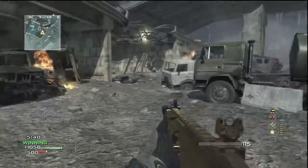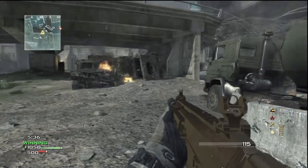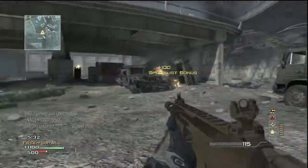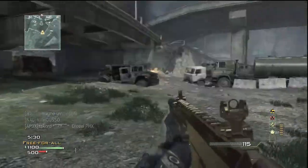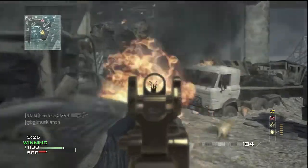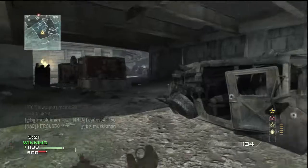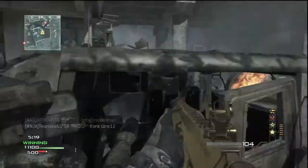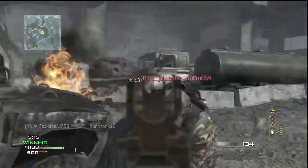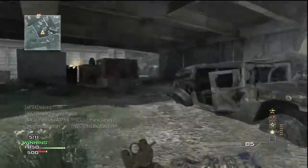I have the Turtle Beach PX21s — they were like probably $80 — and I really don't think it's too easy to hear people's footsteps with them. A lot of the really big YouTubers like Green Goblin and JNasty can hear enemy footsteps like crazy with their insanely expensive headsets, even from across the whole map. But whenever I try, it just doesn't really work out too well — that's why I had this class setup. Also, I forgot to mention I had the ACR with a silencer and Xinemax.